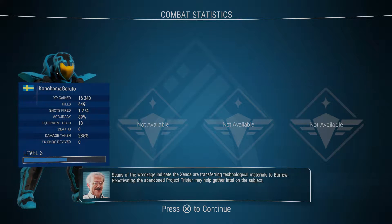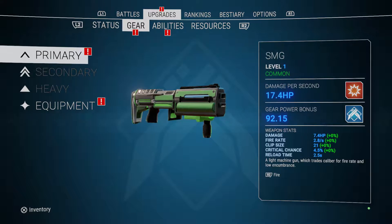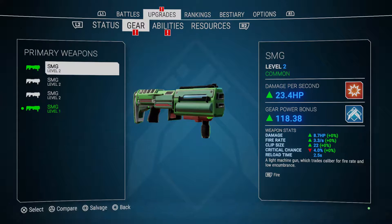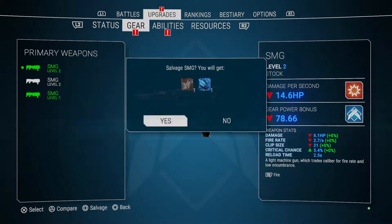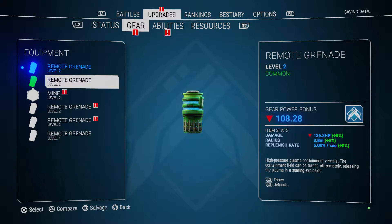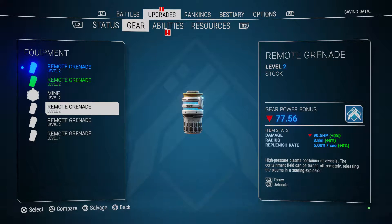My accuracy got better at least, and I got a lot of damage taken and a lot of EXP. Let's upgrade our gear first - compare - oh yeah, that's a lot better! I'm gonna salvage the old stuff. Gear and equipment too. I can get some mines too, that's cool.